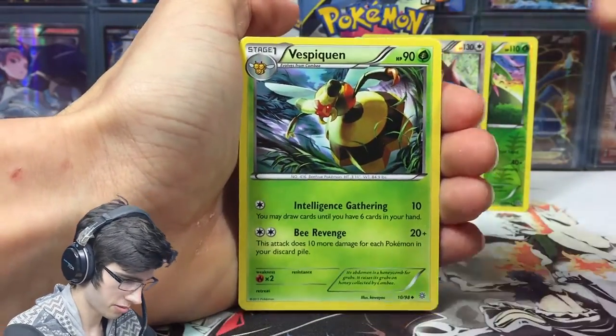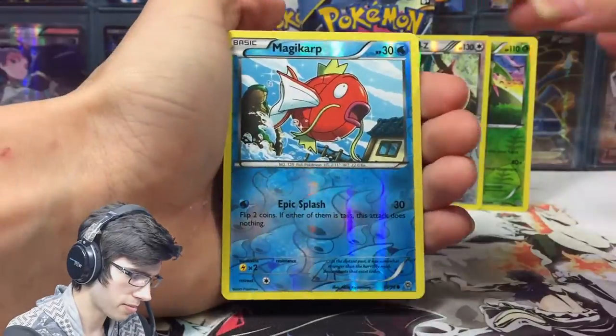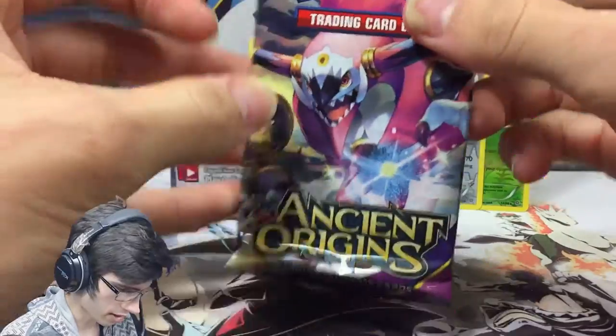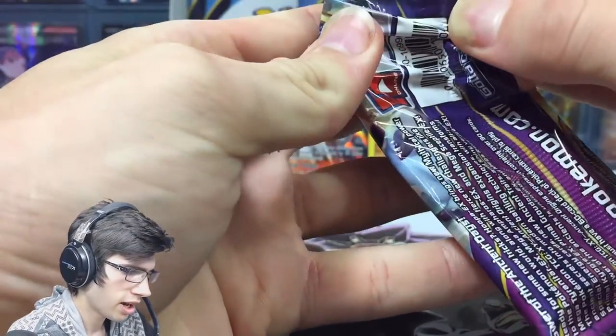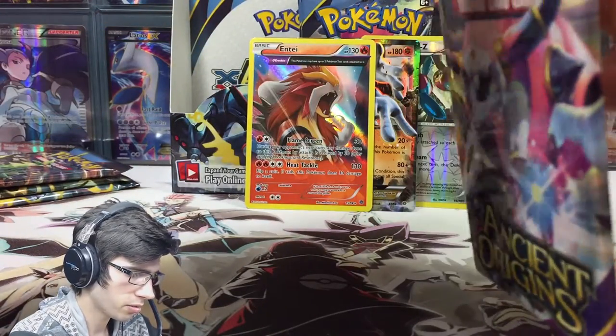We'll just keep it mainstream and crack as we go. We've got Magikarp and Vespiquen. Alrighty, Hoopa — come on. Where are you, Hoopa? I need to see you in your EX in my hands right now. Please and thank you.